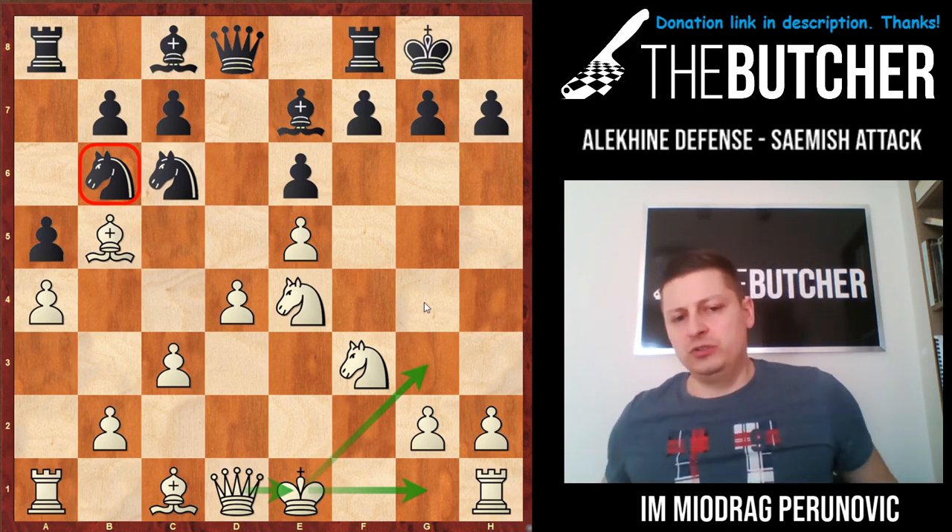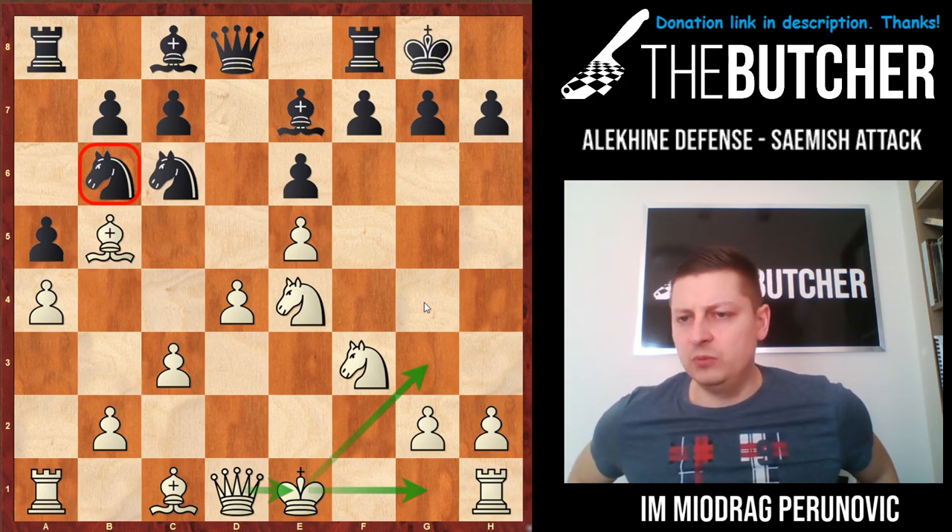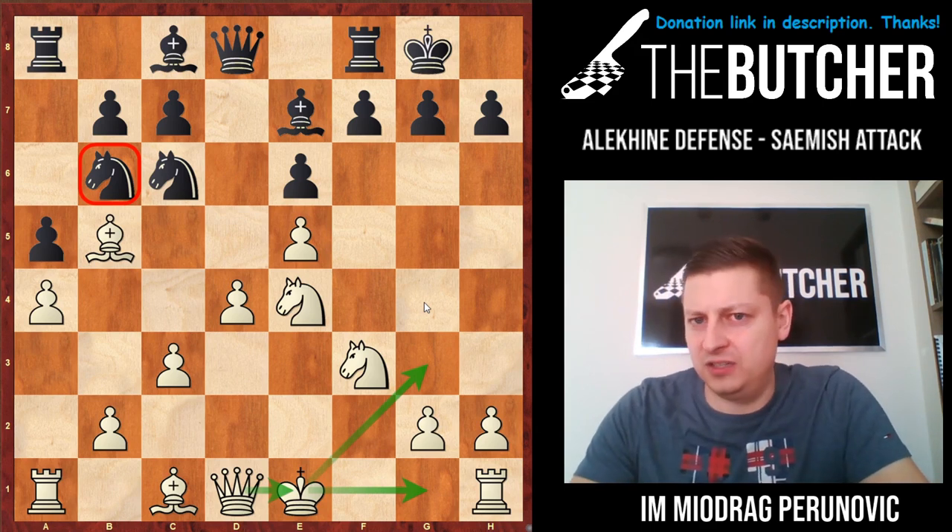So what should you do? It's so obvious. You should play short castle, Qe1, Qg3, and bring your bishop back to d3 and go for the kingside action and attack.